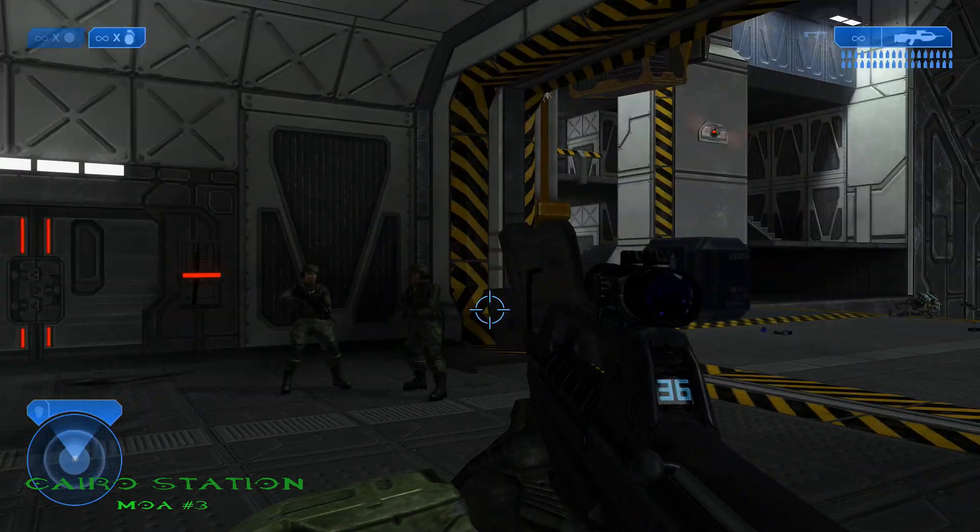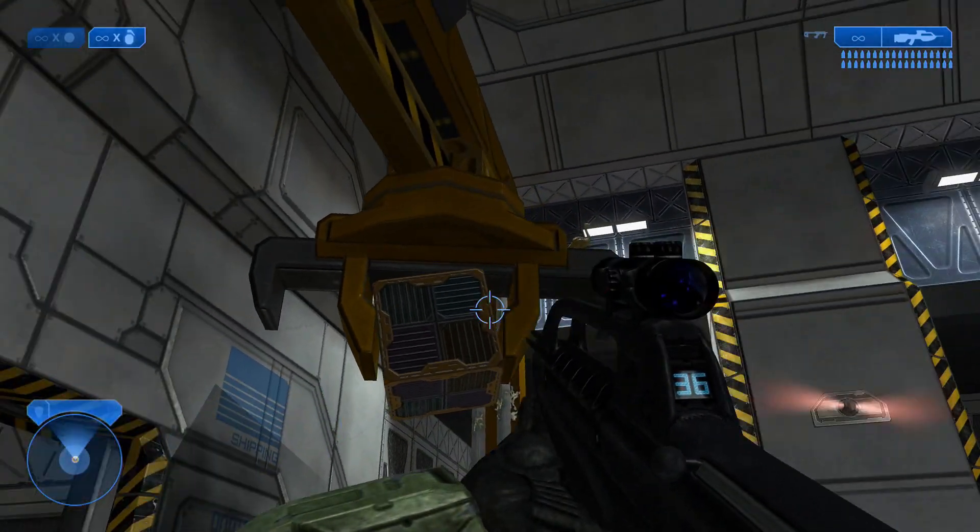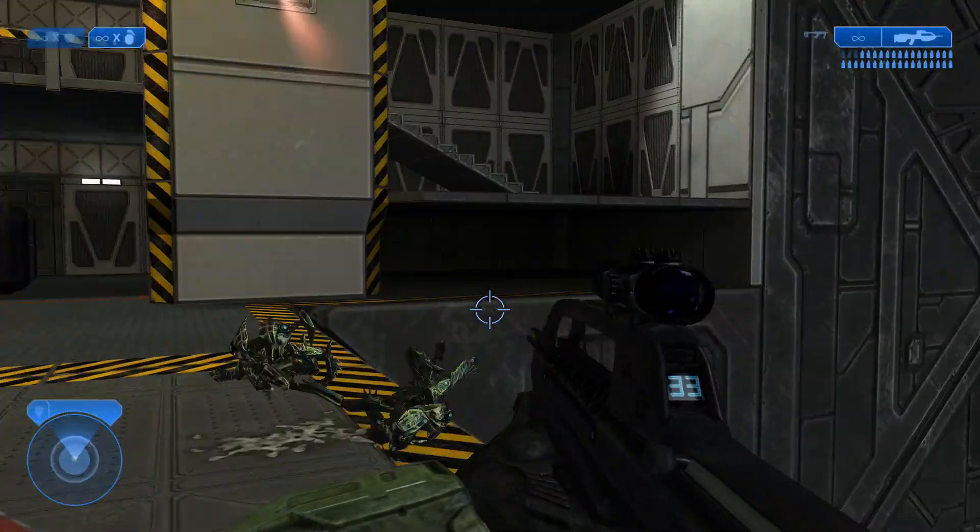The 3rd mulligan on Cairo Station is located close to the very end. Once you get to this area right before you head down the elevator, look up to your left and you'll see it right there on a gantry crane.